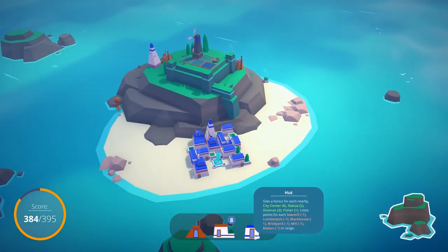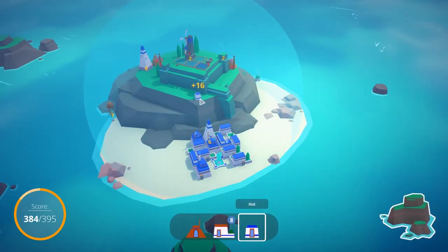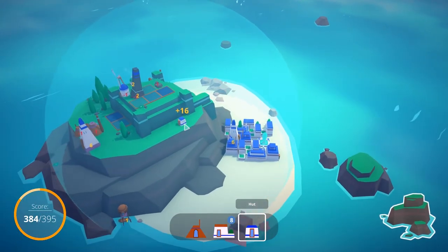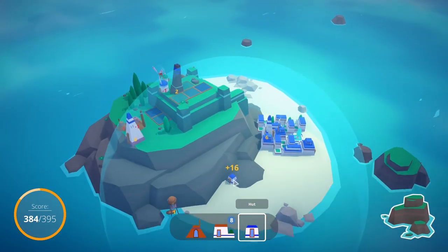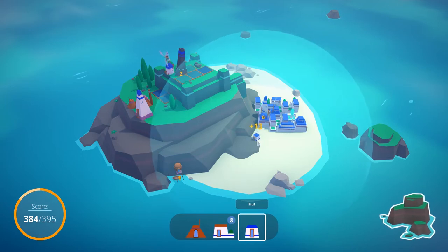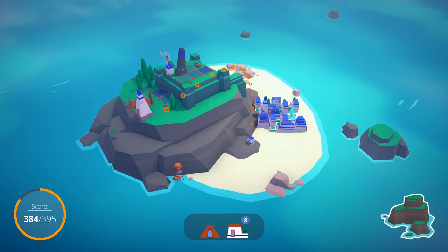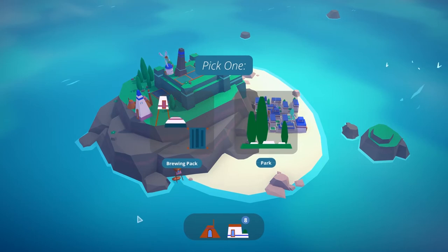We've got all kinds of stuff on this one. We can't use that same trick of sticking the fish over there because they steal points from each other - I only get 11 points. I can get 12 if I come out here. 14 is pretty good, I think that's probably going to be the best we can do. We've got another shaman. We can't put the shamans next to each other, and we can't put them near the city center. So now the shamans aren't going to do as well because our island is getting crowded. 12 is not bad when we've got all this population here. The huts want to be near city centers, statues, shamans, and fishers. They do lose points for all these lumberjacks, but I don't think there's much we can do about that at this point. I just saw 19 - I'm trying to maximize our pointage here.